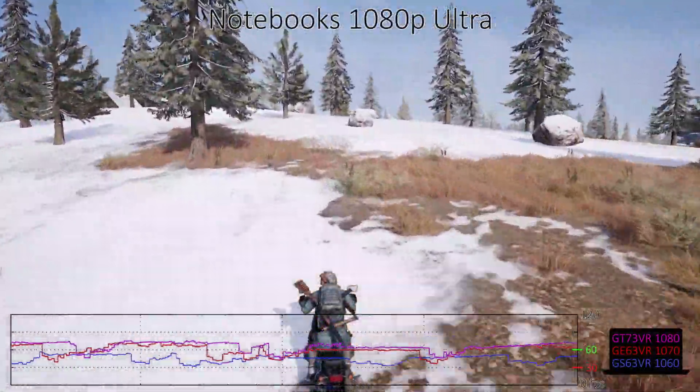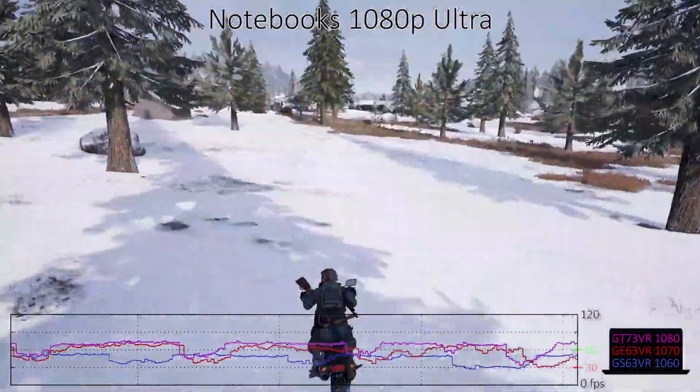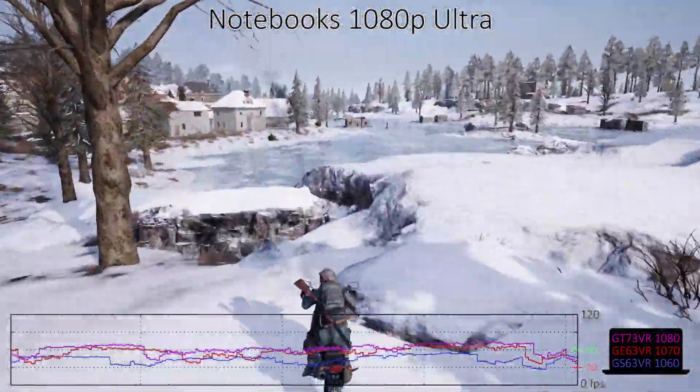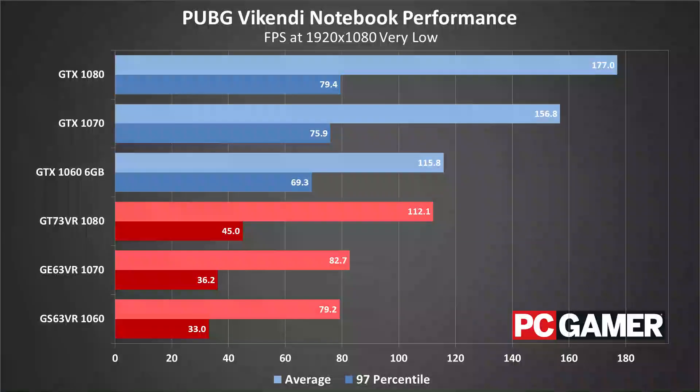Once we move to 1080p Ultra, the mobile 1080 is at least able to move into third place, but in games that are less CPU limited, we've seen the GT73 VR outperform even the desktop 1080. Intel's newer 6-core mobile CPUs would help eliminate the performance deficit, but the desktop chips still clock 20-30% higher at stock.